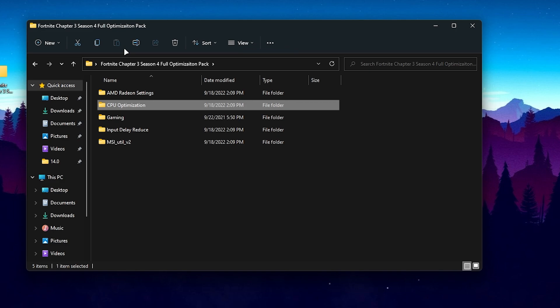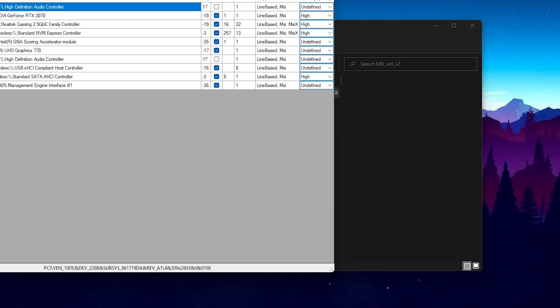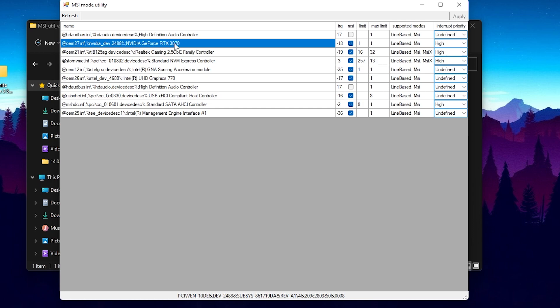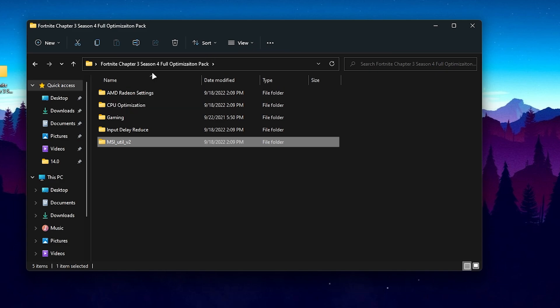Go back to the main directory of the boost pack and open the MSI Utility Version 2 folder. Make sure to run this software as administrator, otherwise it won't open. Once open, find your GPU name — for example, mine is NVIDIA GeForce RTX 3070. Check the MSI box for your GPU, set Interrupt Priority to High, click Apply, and close the application.